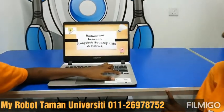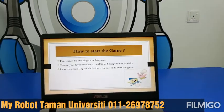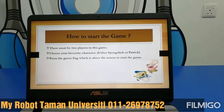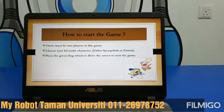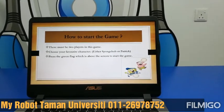Our title of the game is A Meeting Between Spongebob Squarepants and Patrick. To start the game there must be 2 players. You can choose your favourite characters — there are only 2 characters, either Spongebob or Patrick. When you want to start the game, you have to press the green flag which is above the screen.